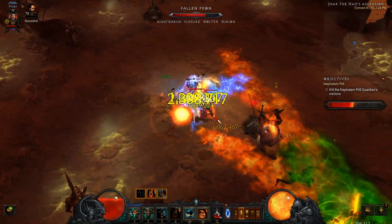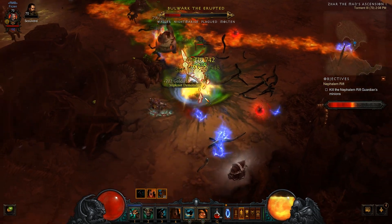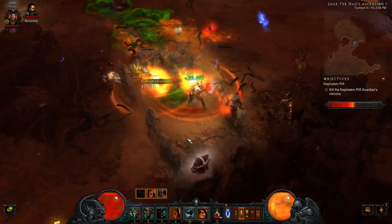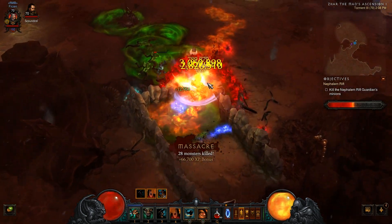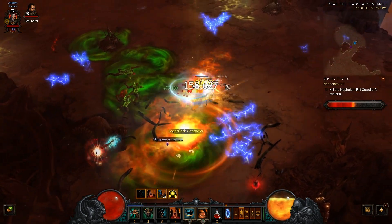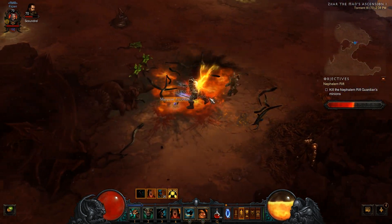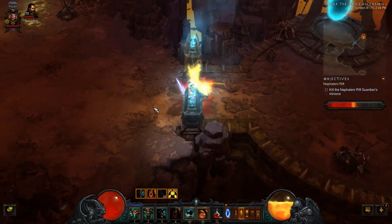The only thing I have problems with is Jailer, because Jailer stops me from spinning with Whirlwind, and also Nightmarish stops me from spinning. Most other affixes can be basically dodged — Waller can be quite nasty, but Frozen can be relatively easily dodged if you spot the Frozen enchant on the mob before you get five Frozen explosions in your face.